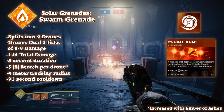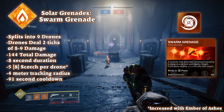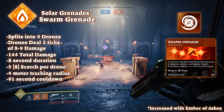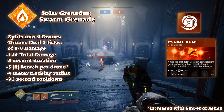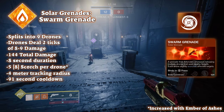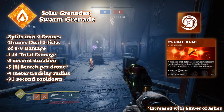Swarm grenade is basically wolfpack rounds: the grenade. When the swarm grenade is thrown, it flies until it impacts a surface or enemy, then splits into 9 drones. These 9 drones deal 2 instances of 8 damage each and apply 5 Scorch stacks each, adding up to a total of 144 damage and 45 Scorch stacks.